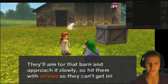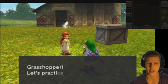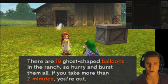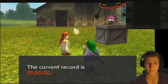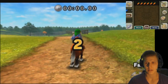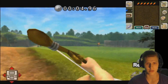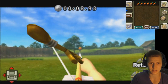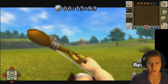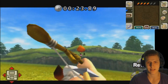'They'll appear all over the ranch, aim for the barn and approach it slowly — hit them with arrows so they can't get in.' First, let's practice: balloons shaped like the aliens are placed around the ranch and we have to burst them all. The record is one minute. One minute is easy — are you ready for Freddy? I do have arrows. Look at my MLG skills, guys. And we got Epona back as well. Ten balloons — this shouldn't be a big problem. Two minutes, guys. Seriously.